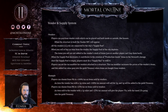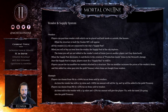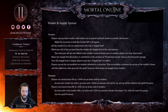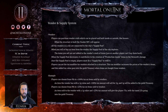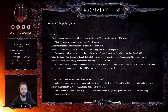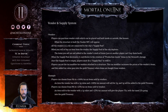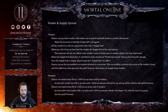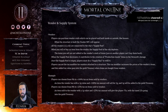Players can purchase vendor stalls that can be placed and built inside or outside like houses. When a structure is built, the vendor NPC appears. All vendors in the city are connected to the city's supply pool. When you sell or buy an item, the supply pool depletes — items you sell are not added back to vendor stock. As the supply pool decreases it contributes to the creation of production goods items in the steward storage. Once the supply pool is empty, players must do a supply run to refill it. Players can also set a tax modifier on vendors, which increases item prices and sends that tax value into the guild treasury.